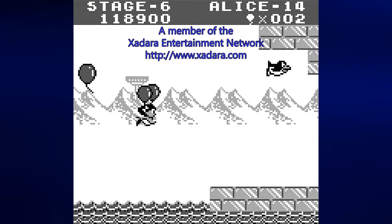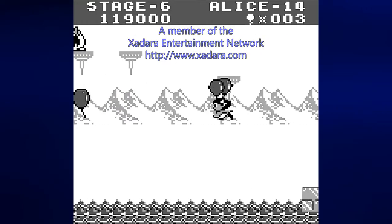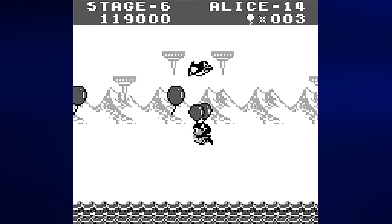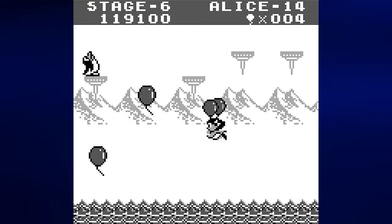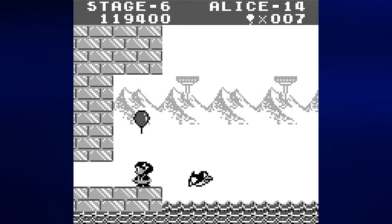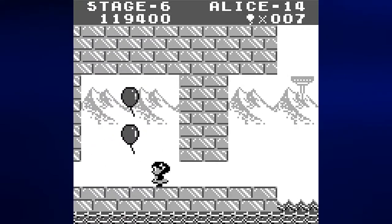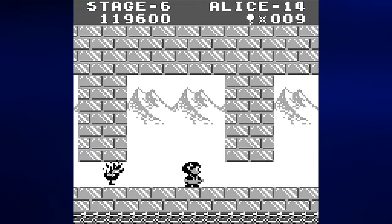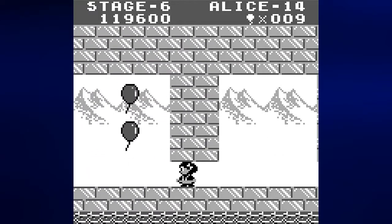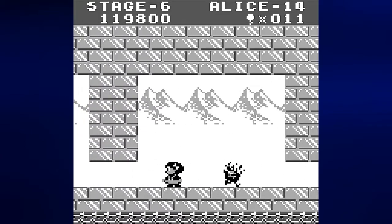Hey everyone, this is Prince Watercress and welcome back to Let's Play Balloon Kid. We are now in stage six, in a nice little icy area with ice physics. There's a bunch of penguins flying at us. We also have to deal with ice physics — anyway, we're in stage six.